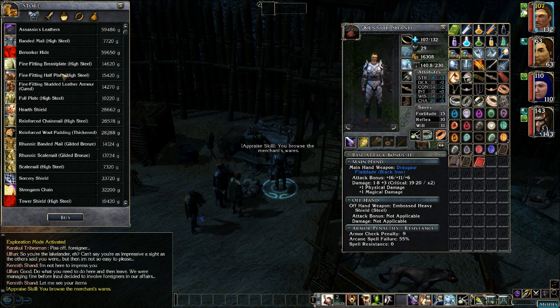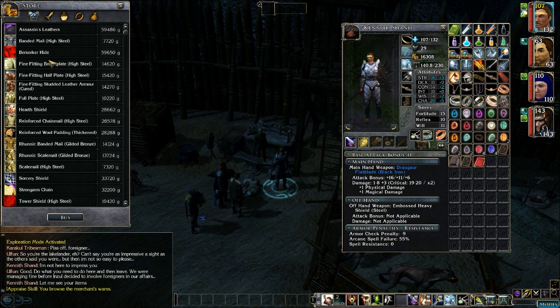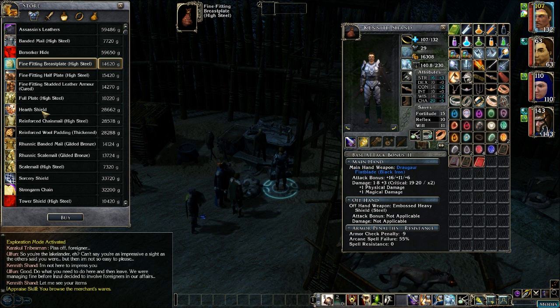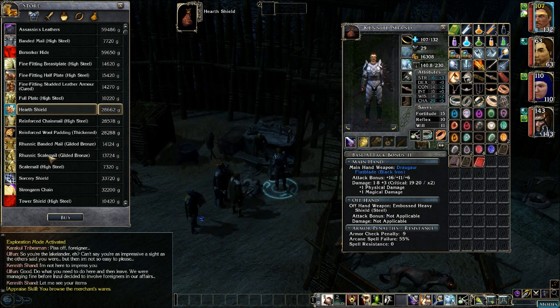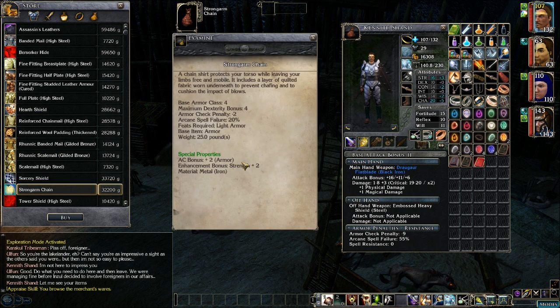Let's see what Olfen's got — looks like he has armor and weapons. There's a fine fitting breastplate of high steel, plus two with a bonus of 25 hit points. A hearth shield, small shield plus two with fire resistance. And Strong Arm Chain, chain mail plus two with a strength bonus plus two.